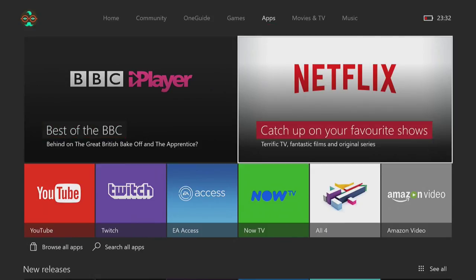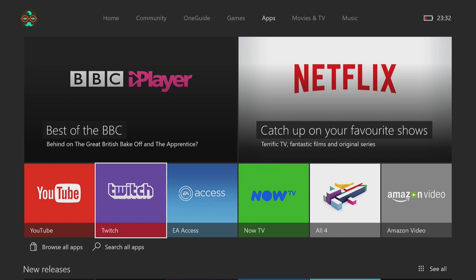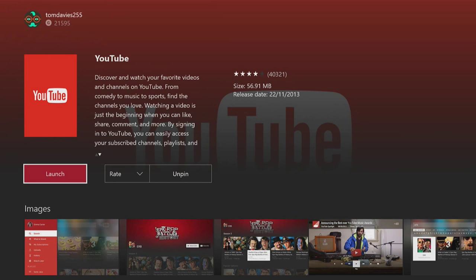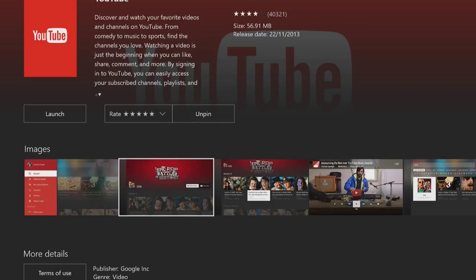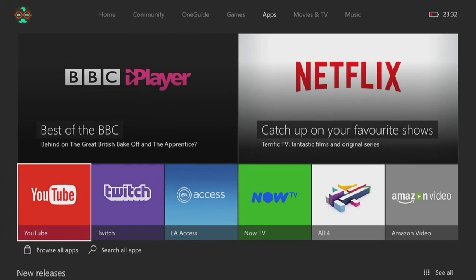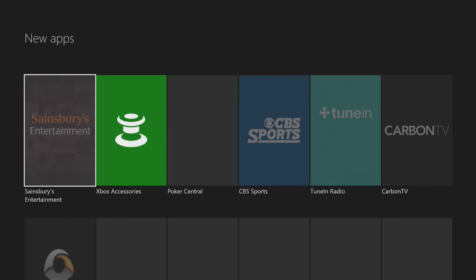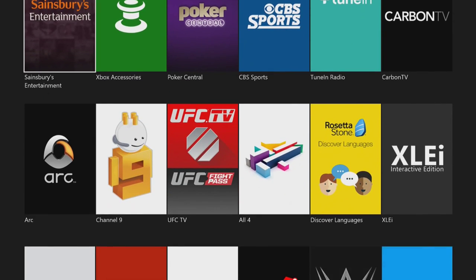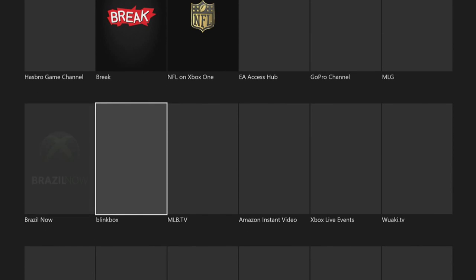In the Apps section there's nothing drastically new, but you can click on YouTube and it takes you into a cover art display for every app as well. You can launch, rate, see images, and view terms of use. There's also a new 'See All' button that opens a large list of all apps — Seasons, Entertainment, Poker, CBS, WWE Network, and many more.